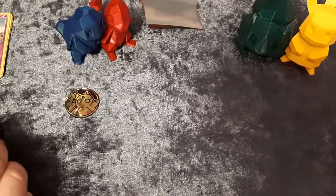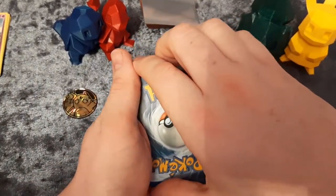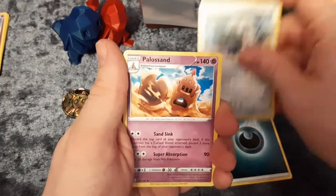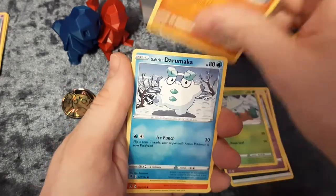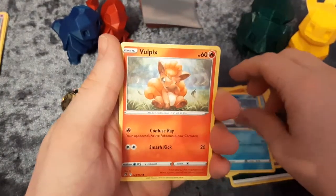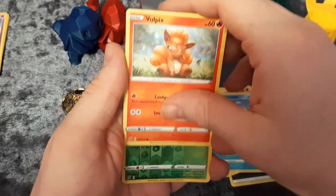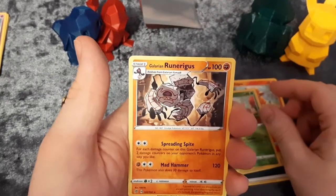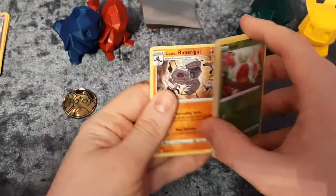Going straight into the next Rebels Clash pack. One, two, three, four — I'm going to see a Pikachu because he's in the top corner! Yeah, Pikachu — Lightning energy, Dark energy, Durant, Polteageist, Oleana, Dreepy, Snom, Galarian Darumaka, and another little Vulpix. Reverse holo is Alolan — and if Kate were here she'd love that one — and the rare is a Galarian Runerigus.